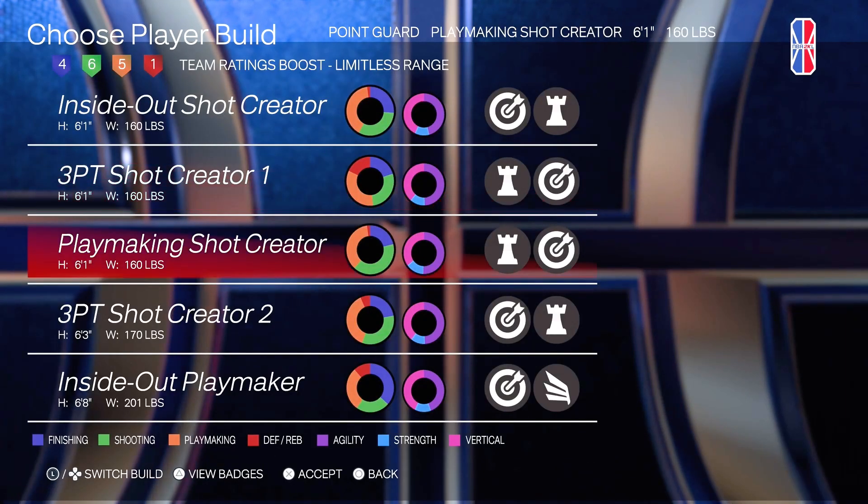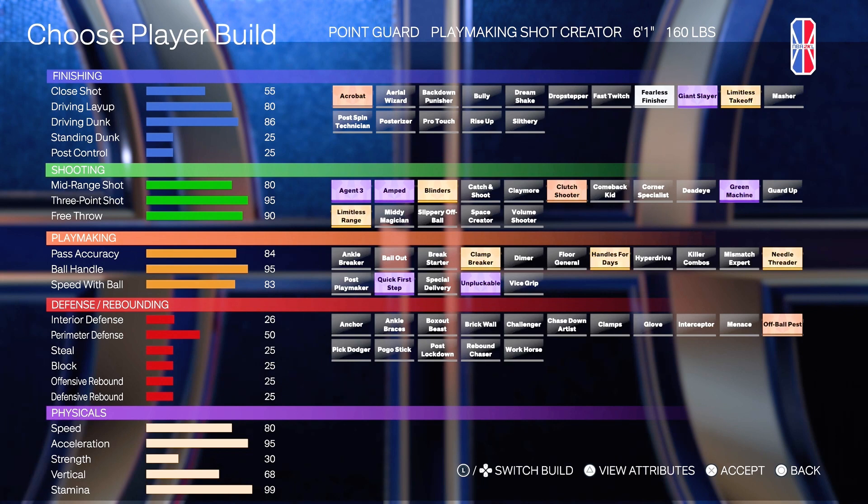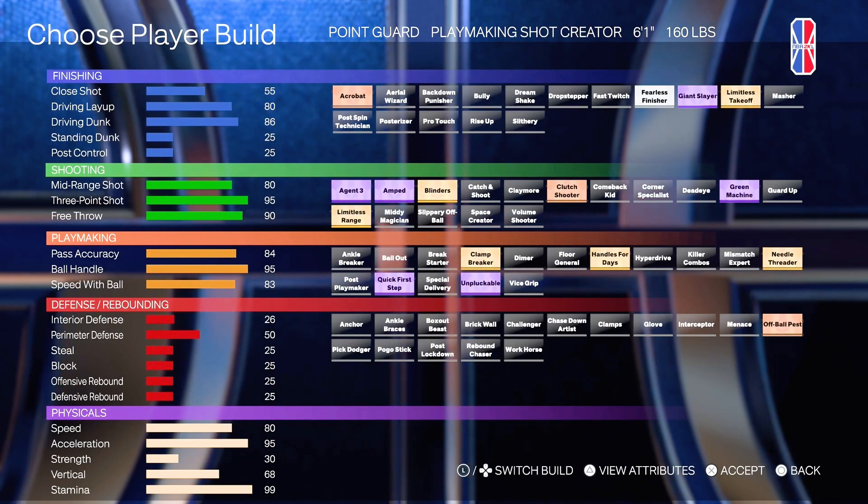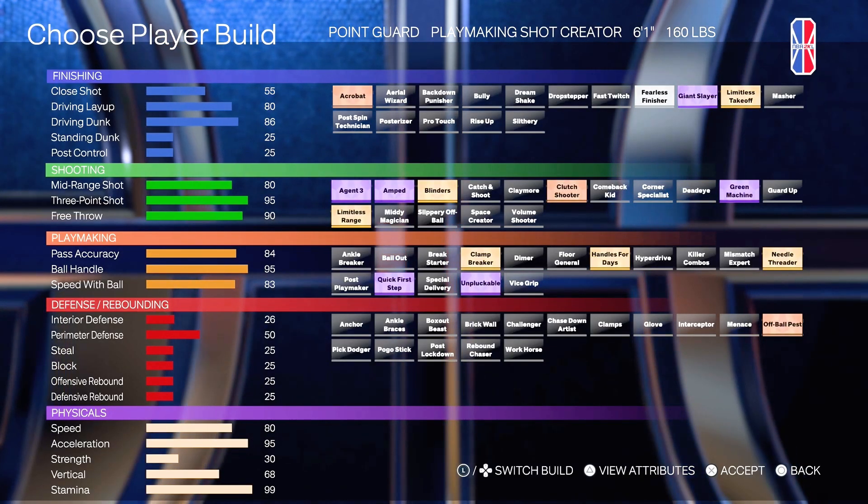And then this build right here, I call this the Steph build. You have 95 three-pointer. You got Hall of Fame Agent 3s, Hall of Fame Amped, Hall of Fame Green Machine — very easy to shoot on this build. You can shoot it from the parking lot, you can shoot it from Gainbridge if you wanted to. But once again, the reoccurring theme: no defense. So it's really tough to help your team on defense on this build.